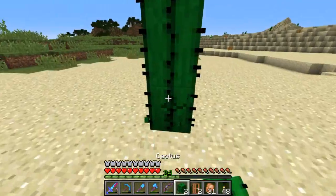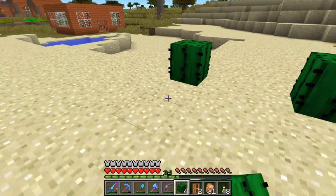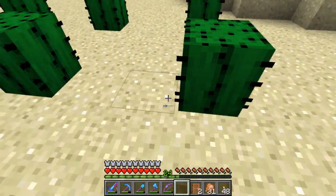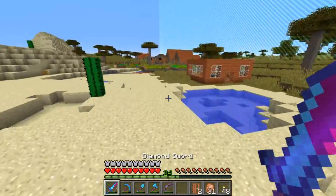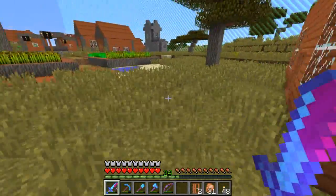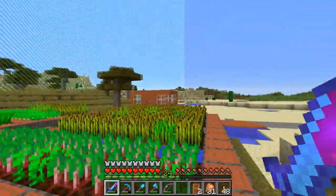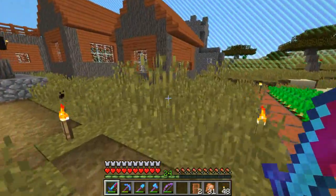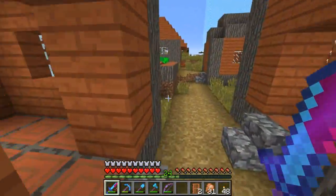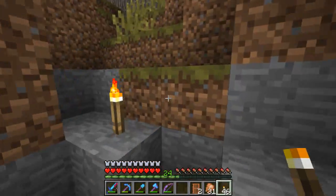I'll need cacti eventually, so I might as well make a small farm right now. I'm going to need a lot of dirt or cobble to put around this whole thing, and my house is going to be in the middle of it. I'm gonna light up all the areas so there are no dark spots.